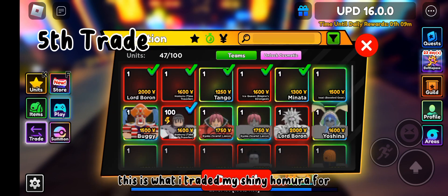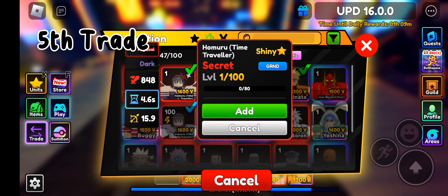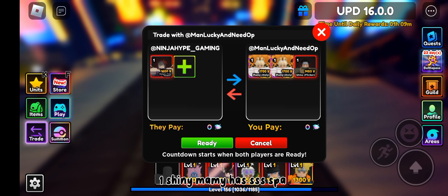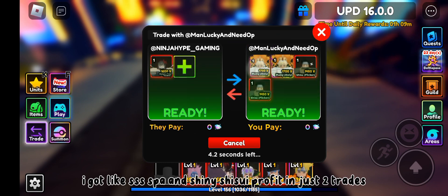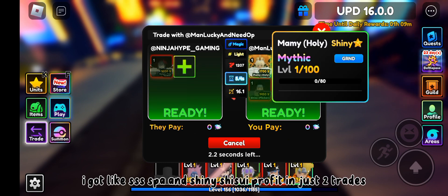This is what I traded my shiny Hamura for — one shiny Mammy. She has assets; as far as I got, like SSS part and Chinese. You can see profit in just two trades.